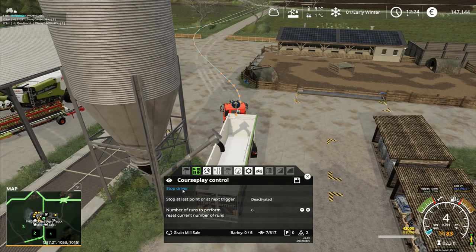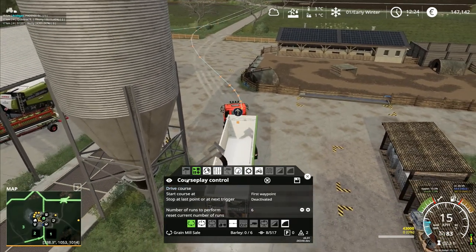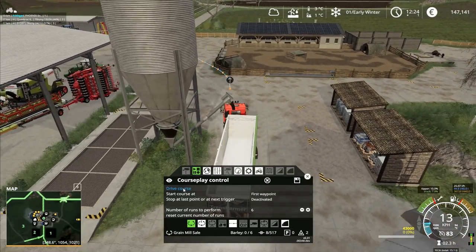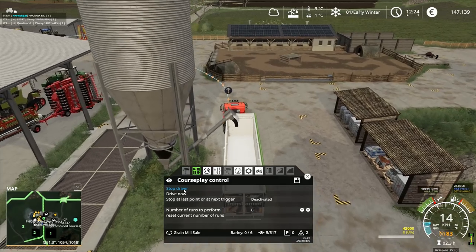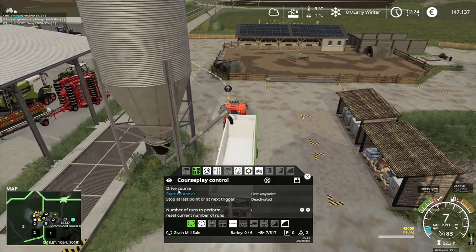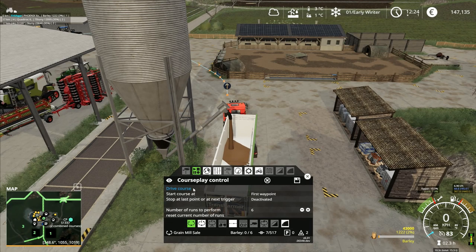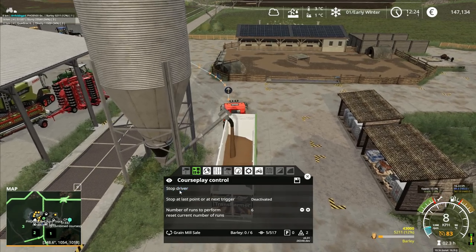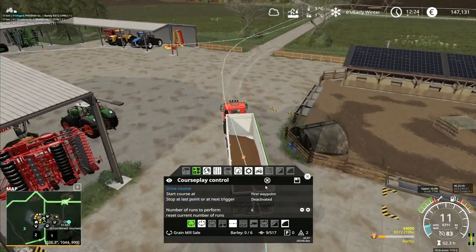First waypoint, drive course. No — you're supposed to load up, that's what you're supposed to do. You said before that you would: loading zero of 43,000. But as soon as it gets under the thing it doesn't load. If I go here, start that one loading, and now drive course — it goes off and does it regardless.